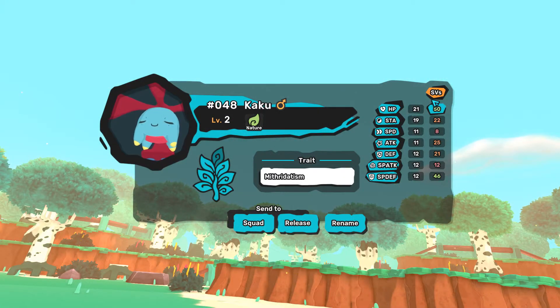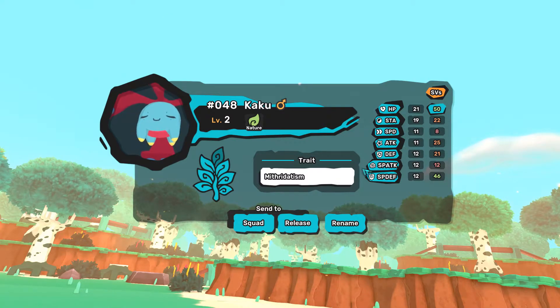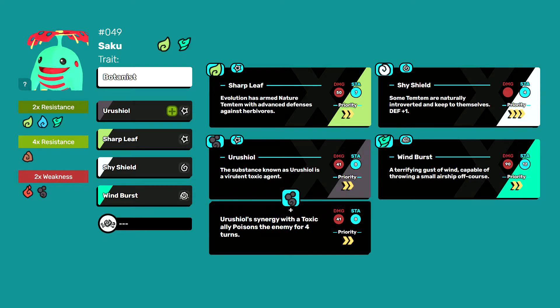Because in this first island you'll need both types of techniques, although later Saku specializes only in SP attack techniques. For your moveset, I recommend this one around level 20: Sharp Leaf, a physical nature attack to counter water Temtems.